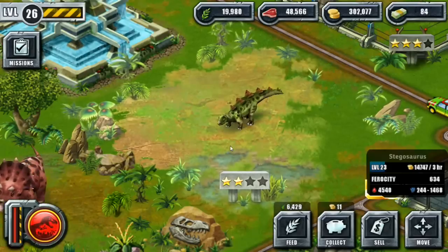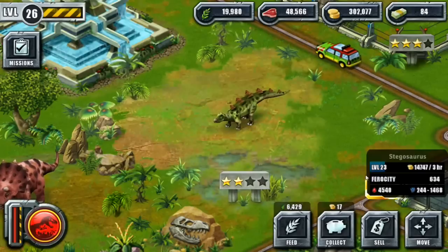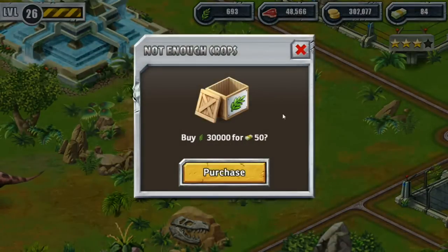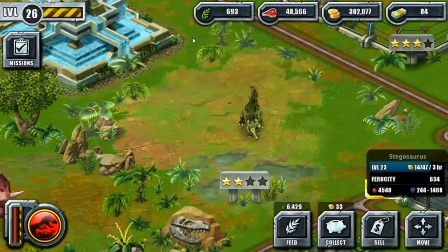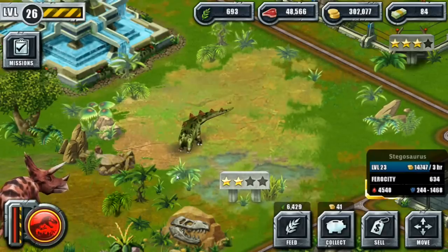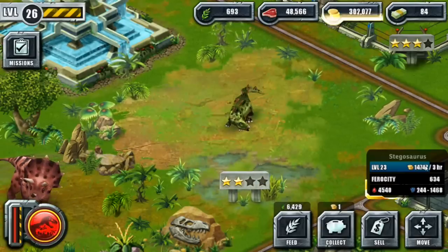Nyssa's doing great — she's already up to level 23, look at her go! She is feisty too with quite a bit of attack ferocity and hit points, so I'm very happy with her. She eats like a horse, just as bad as Pebbles used to if not worse, so she's not going to level up very fast — but she's gathering a lot of coins.